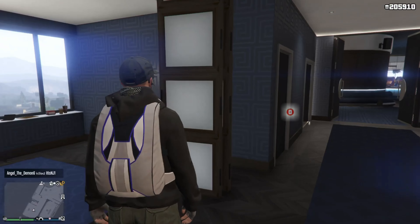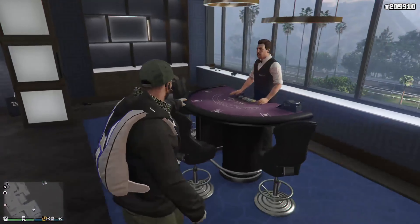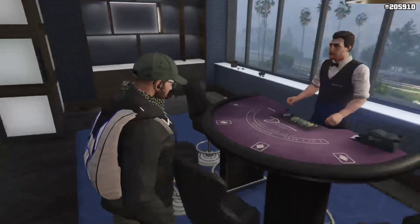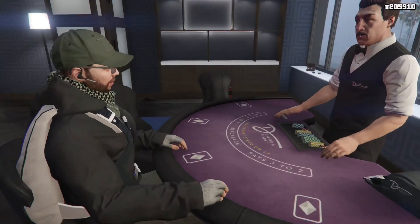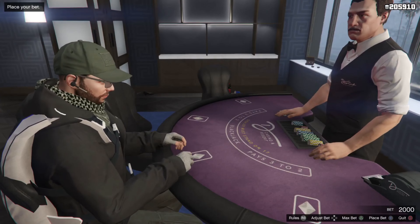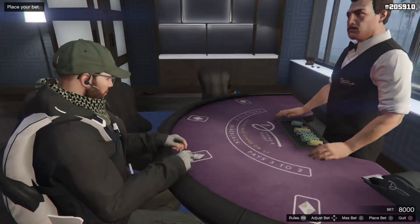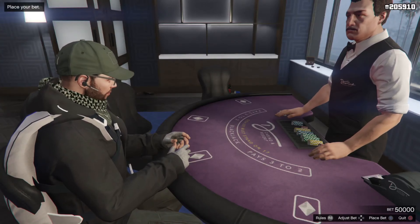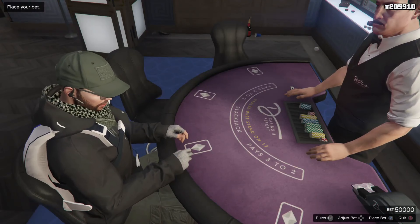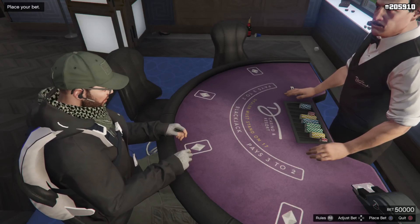Exit out of the phone and come on over to this dealer table that you just bought. After all the cutscenes and everything, you guys will have this dealer table. Just go to the dealer table, get on the table, and you guys want to bet your max, which is $50,000. Whatever money you guys got, just bet the max. Mine is $50,000, which means I'm going to make $100,000.